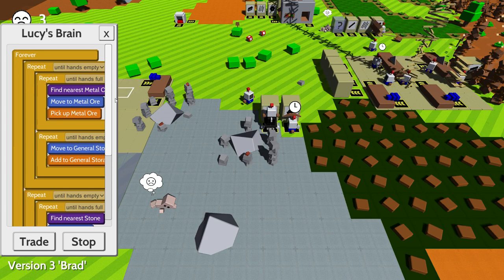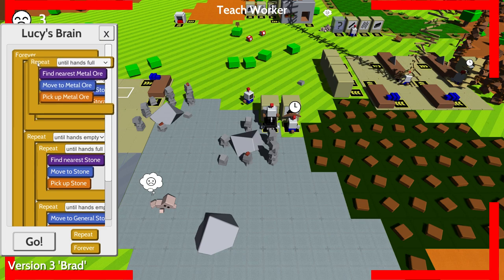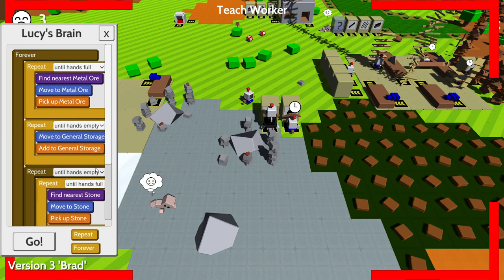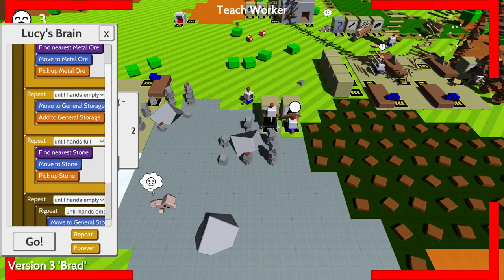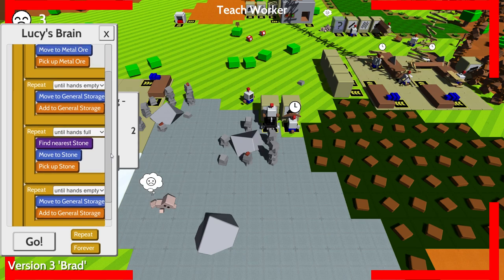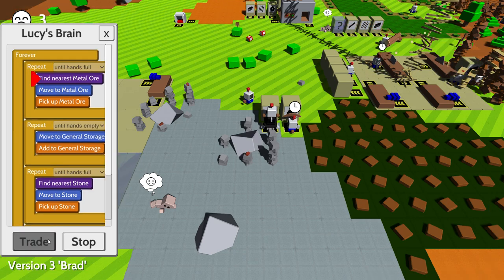It doesn't work because her hands are empty and she's just repeating the loop. My bad. Let's teach the idea of a double repeat again. I think this might be bad because you're mixing two different items. We'll see — empty, full, empty.